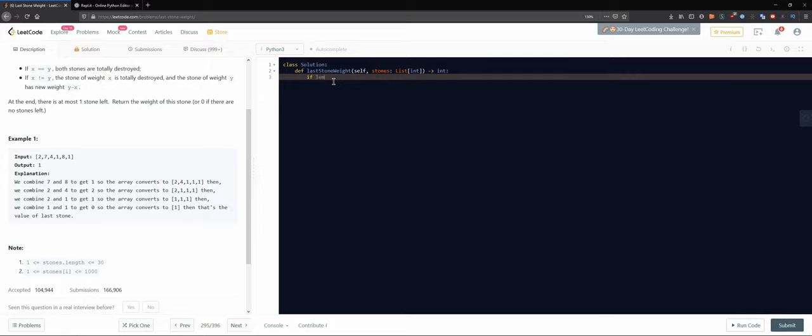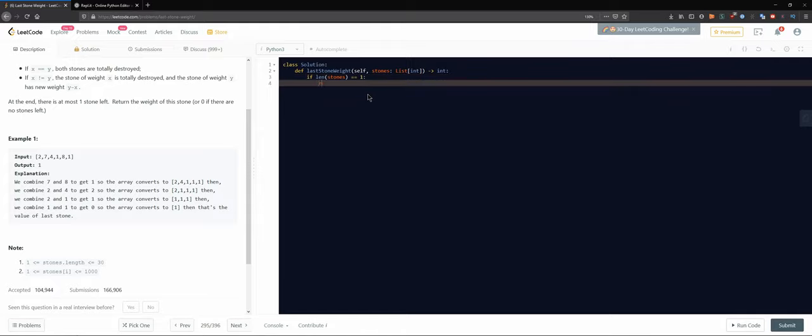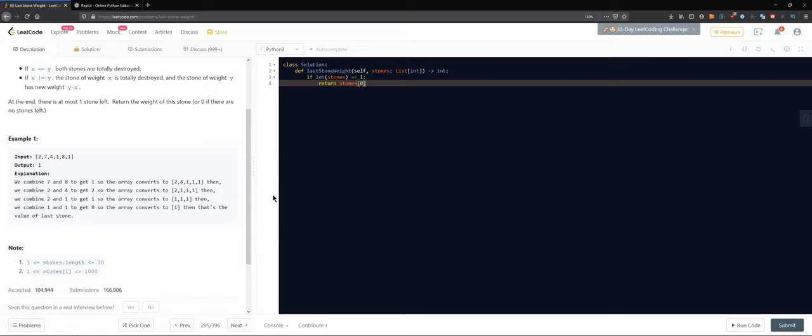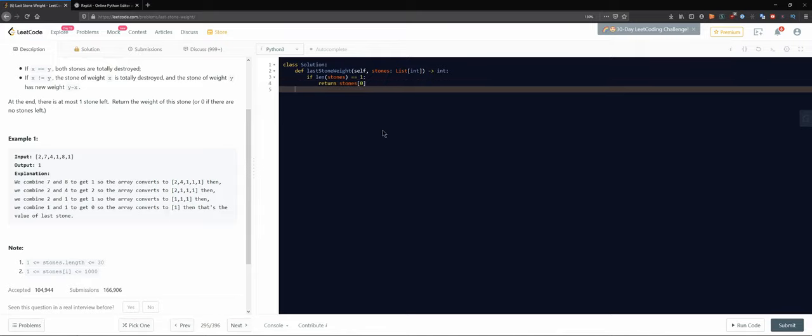I'm thinking: if the length of stones equals one, I'll just return that number directly - not a list, just like this. Else we continue. This covers an edge case and makes sure the algorithm won't go further unnecessarily, so it'll be a bit faster. We also know the weight of stones can be at least one and at most one thousand.